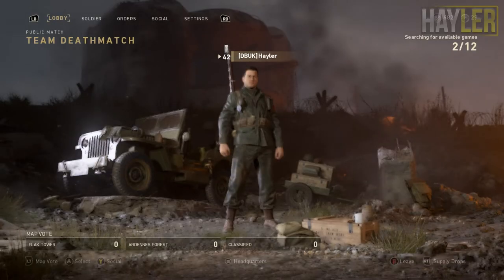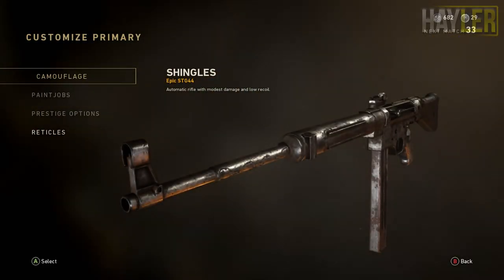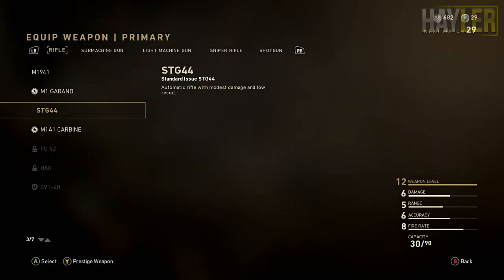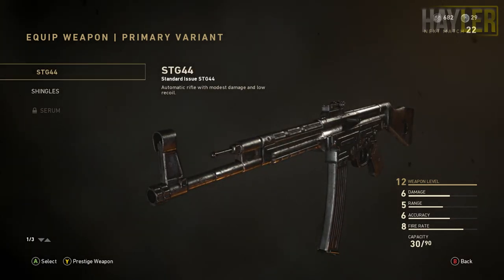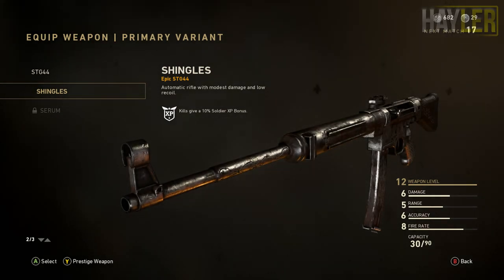This is going to be a variant video and I'm basically going to be using the Shingles variant, which is actually the STG44 and it looks disgusting. I mean look at that. That's the original, and that's what I got. Look how sick that looks. Basically variants in this game, all they do is give you little bonuses for XP here and there — soldiers, divisions, whatever.